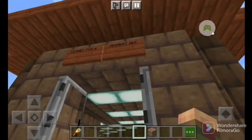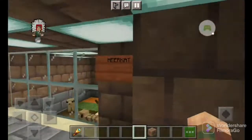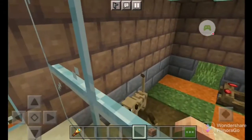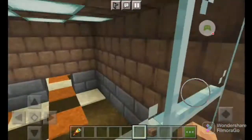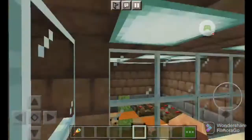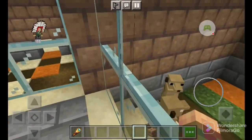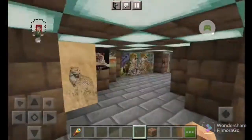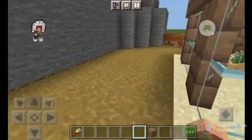Here we have the Fennec Fox and meerkat hunt — this is like from my first speed build video. Here we have the meerkats. Here's where the Fennec Fox will be — the old Fennec Fox likes to go out there. This guy's in here; he's just enjoying sitting inside.